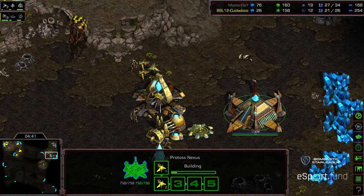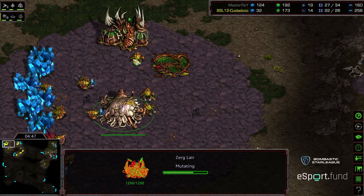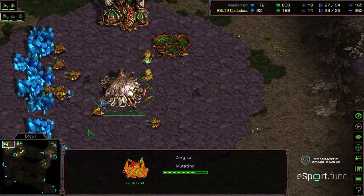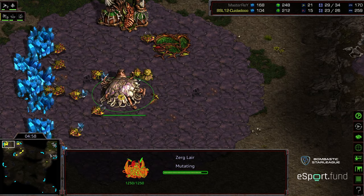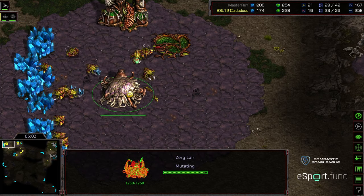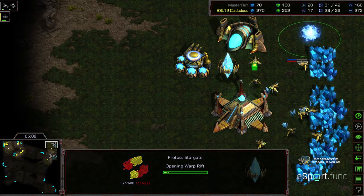Master Ray getting a good economic start to this, and now with that additional Zealot out, he can back these Probes off. In game one we saw three-hatch dedication to Hydra contain and bust — it almost wasn't exactly 9-7-3-ish but it was very reminiscent. Lair being upgraded. This time I assume we're going to see three-hatch Spire. Stargate is already on the way.